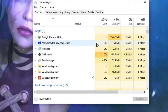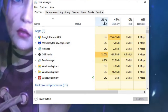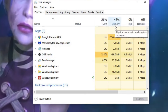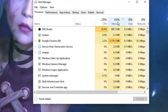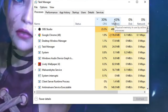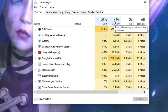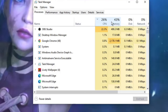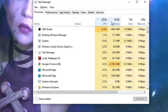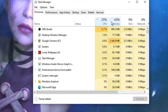Here you will see all the applications and a progress bar. On my end, GPU is at 26%, memory at 43%, and disk at 0%. You need to make sure that all three do not exceed 90%. If they go above 90%, the bar will turn red, which is a danger sign.